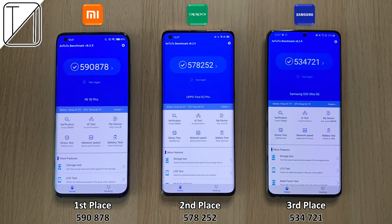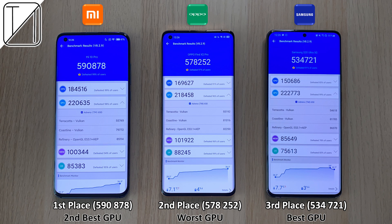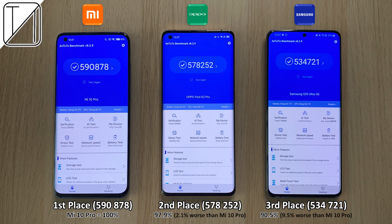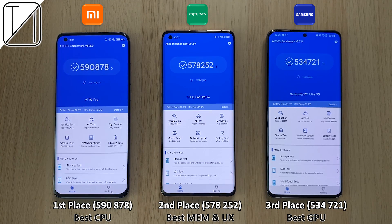First place, we have 590,000 points on the Xiaomi — lower than previous Antutu tests I've done. 578,000 on the Oppo in second place and 534,000 on the Samsung in third place. That's actually increased from the last video I did benchmarking the Samsung Galaxy S20 Ultra — it got under 500,000 the last time. But because drivers were updated with the recent software update and Antutu version 8.2.9 has been established to work better with Snapdragon 865 devices, it did do a better job. The Oppo is just 2.1% worse than the Xiaomi, and the Samsung just 9.5% worse. We have the best CPU on the Xiaomi, the best memory and user experience on the Oppo, and the best GPU on the Samsung. Until next time guys, this is TechNik — we'll see you next time.